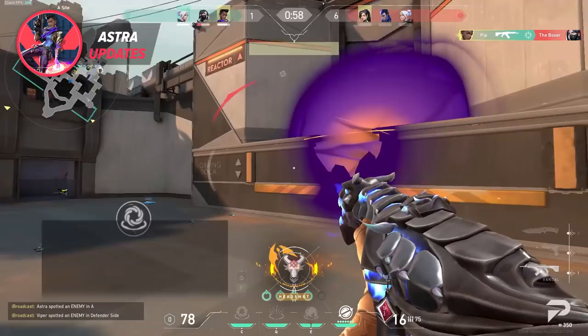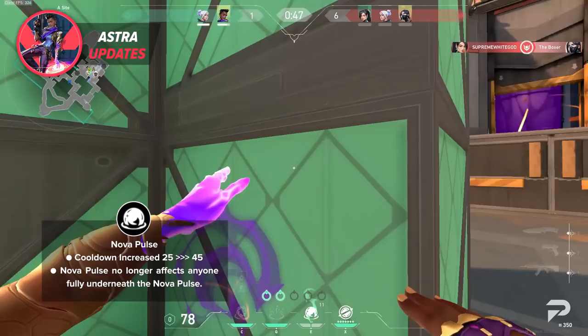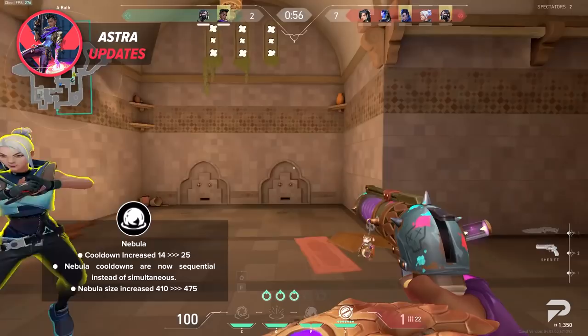Her Gravity Well got a nerf with a cooldown increase, its size was decreased, and it no longer affects things underneath the ability. Her Nova Pulse received similar treatment — cooldown increased and it no longer affects things under the ability. Moving on to her Nebula smokes: the cooldown has been increased to 25 seconds, her smoke cooldowns are now sequential instead of simultaneous — meaning smokes go on cooldown one at a time — and the size of her smokes has been increased slightly.